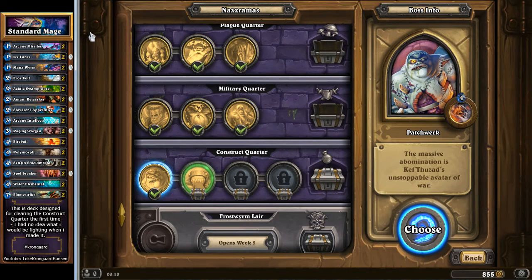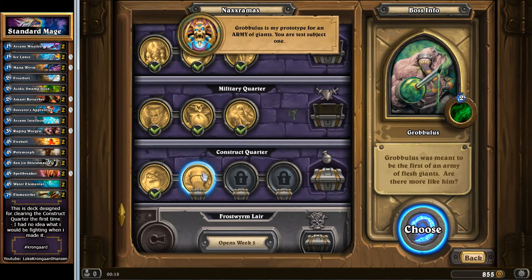Let me reset the deck here. This is the deck that I'm playing — a standard deck that I made before knowing what I was getting into in the Construct Quarter. This is my prototype for an army of giants.